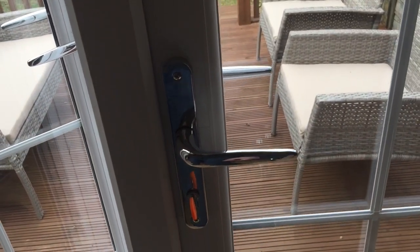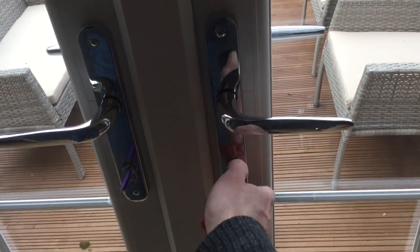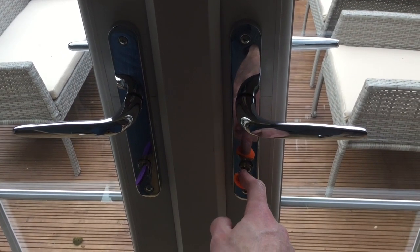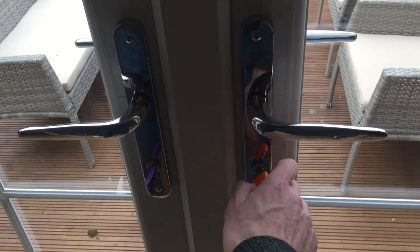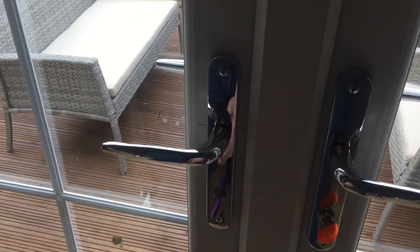Then if you wish for the right door to be unlocked, you turn the key and unlock that one. You mustn't unlock the right door first since it won't open properly. You must always unlock the left door.